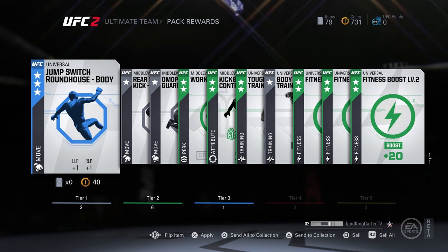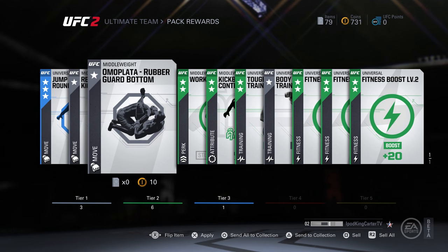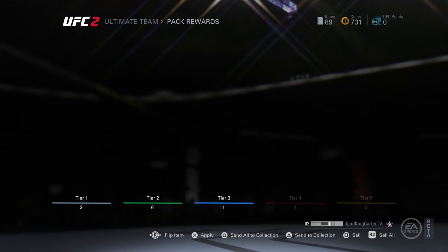We got a jump switch roundhouse body — I can definitely use that. The only thing is the way my fighter is set up, he's a boxer, so my leg health and leg speed isn't the fastest.